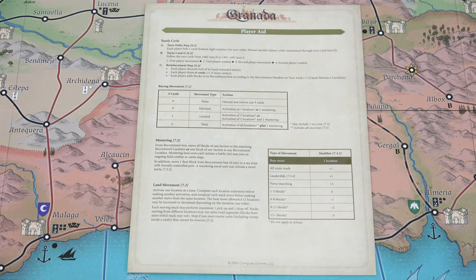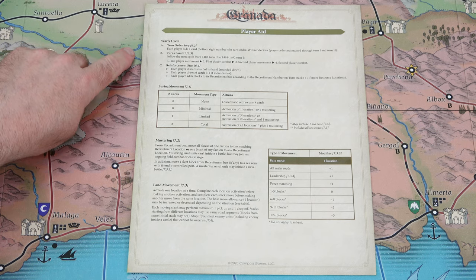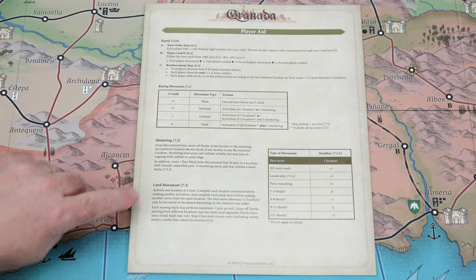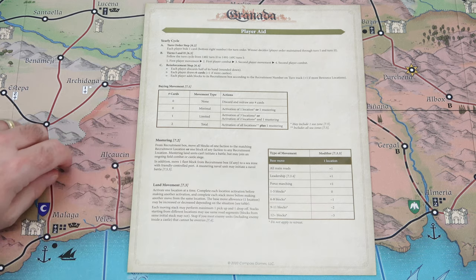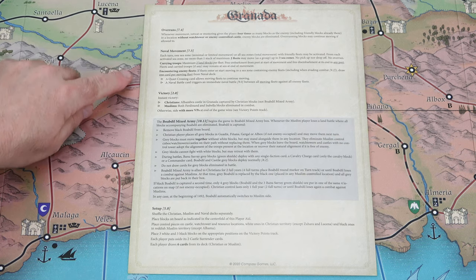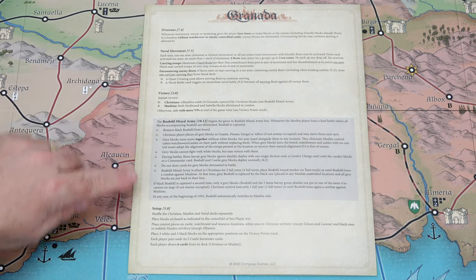Lastly, we have the Player Aid Foldout, which gives you steps for the yearly cycle, how to buy movement, mustering, land movement, and the types of movement and modifiers on the right-hand side. On the back we have the steps for overruns, naval movement, victory, and setup.